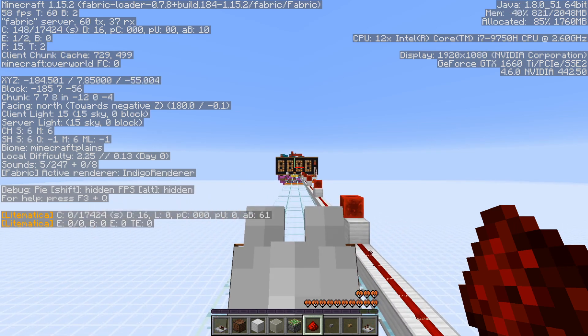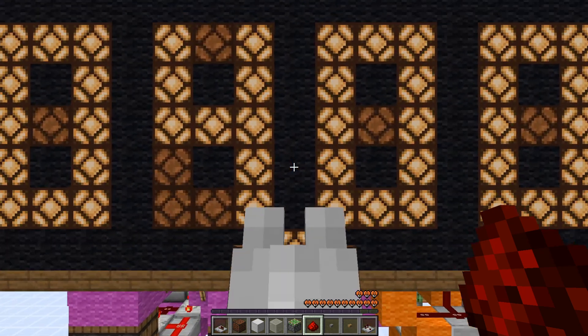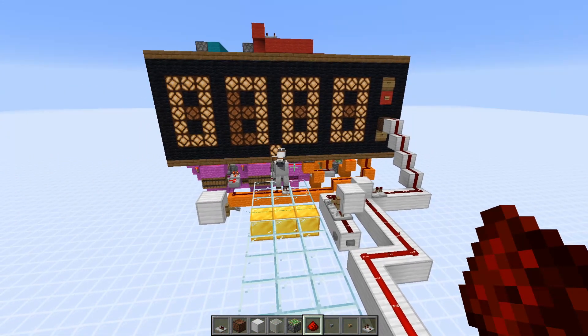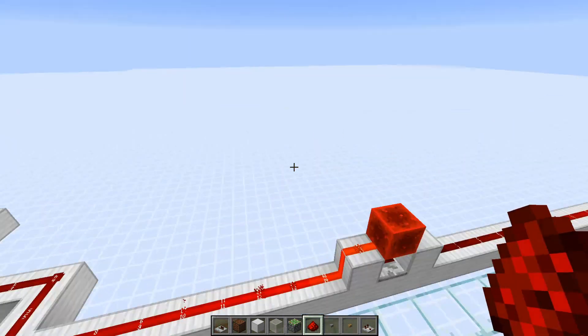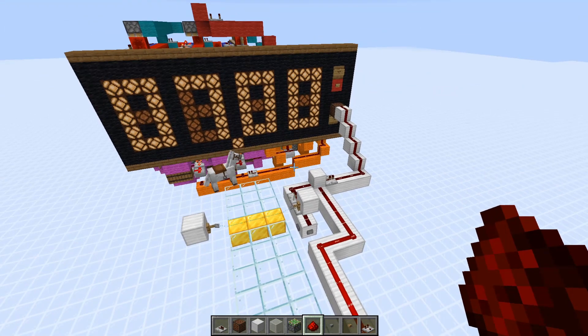Now we can run our distance — it should come out to around seven seconds. Seven seconds exactly. If you put that into a calculator, you do 100 because this track is 100 blocks long. The longer you make your track, the more accuracy you'll have. 100 divided by 7 gives you 14.28 or 14.29 blocks per second.